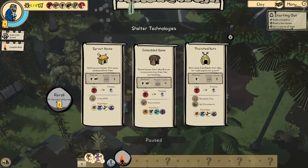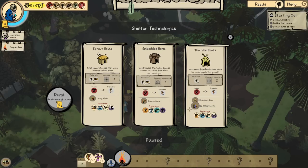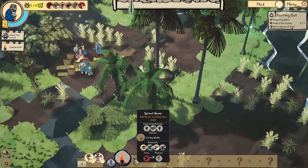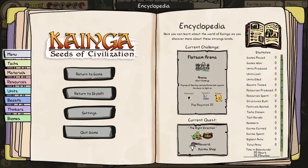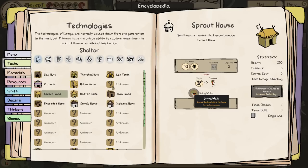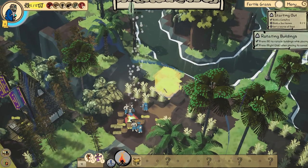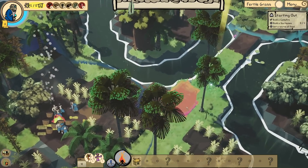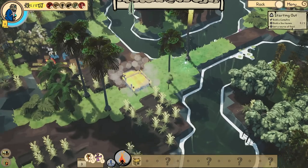Round houses that allow braves to excavate clay from their surroundings. Huts made from reeds that allow for rapid population growth. Let's go for the one that can grow reeds behind them. Actually — grows bamboo behind the house, but only on grass. That's what I thought I saw. So it needs to have grass behind it. Apparently if we can build all the way out here, I don't see why not. These, I remember, are inspiration points — if we stand by them I think we get another draft.